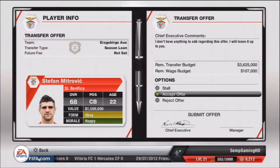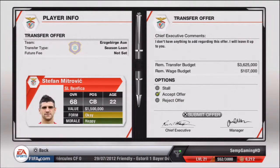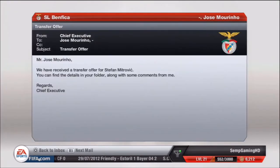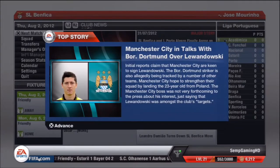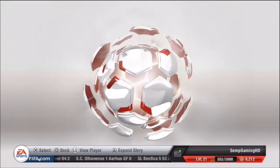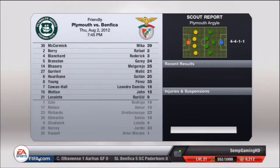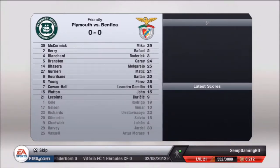We have a transfer offer for our center back Stefan Mitrovic on a season-long loan, which we will accept as he is not going to be a part of our squad this season. Now we're going on to our second friendly match against Plymouth Argyle, who are an English team — I'm pretty sure they're in division one, though they could be in division two.